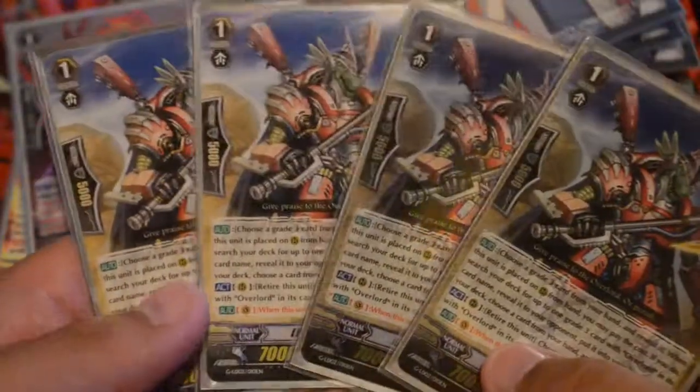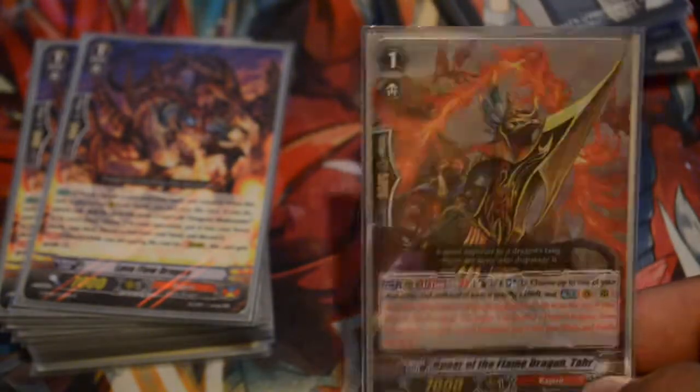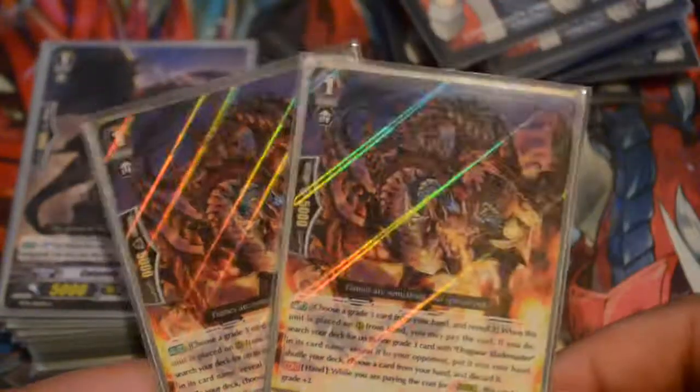Then we have our PGGs because counterblasts are good and we need our counter chargers — play four of those. Then we have our four Conros because Conros is good as counter chargers, and here they are as our Legend searchers — he's the Overlord searcher, so really good, play four of him. Two Tars, because Tars is not a bad card — plus 4k and a bonus for grade three flame dragons. Two stride fodders, and two Calamities for draw power, to get rid of soul and keep our Legion stuff, so play two of those.